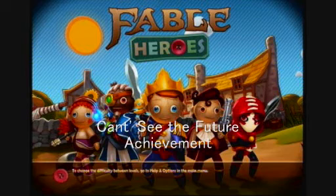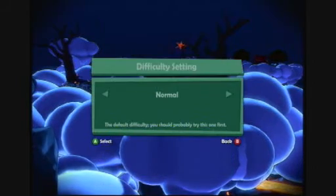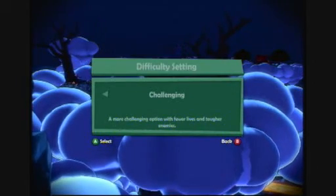This is a small guide to getting the Can't See the Future Achievement. From the main menu, choose the Challenging difficulty.